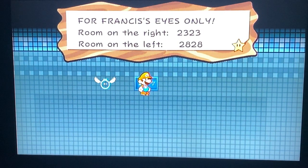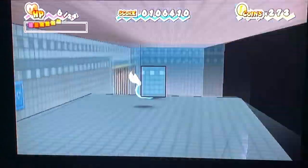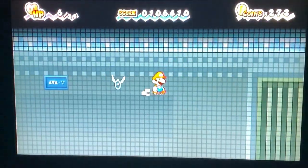'Fort Francis, eyes only' — wait, I see two passcodes. Room on the right: 23, 23. Room on the left: 28, 28. Okay, I believe I was in the left room — 28, 28, and 23, 23. That's the passcode.